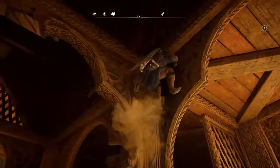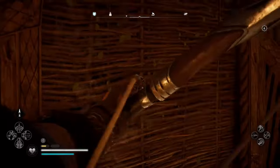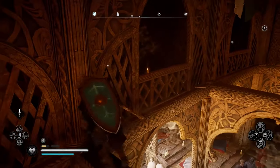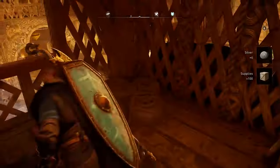For the chests, the first can be acquired by climbing the columns near the exit. Then you have to shoot down the wooden wall that covers the entrance inside the room and get inside, where you can find a supply chest.